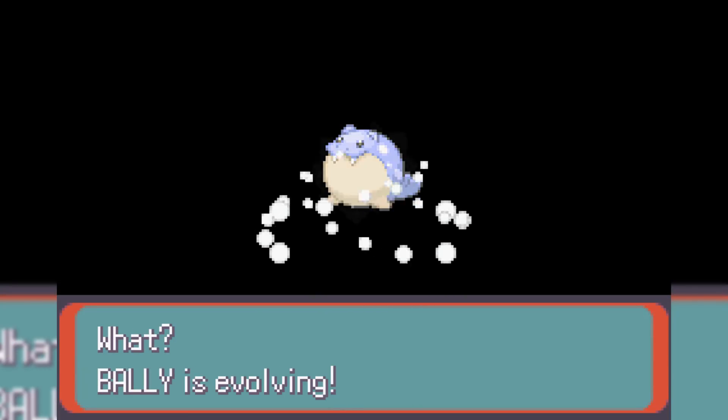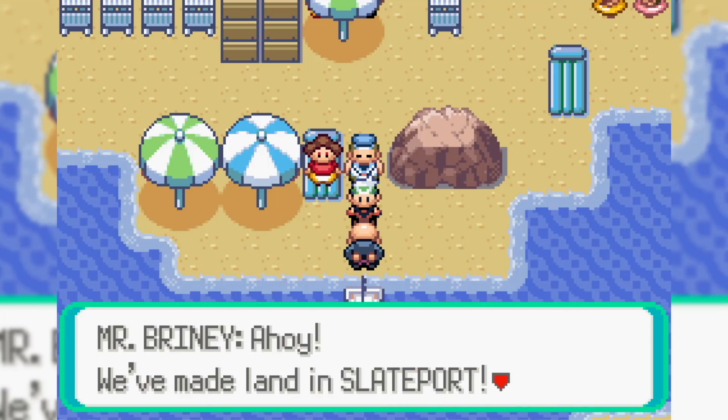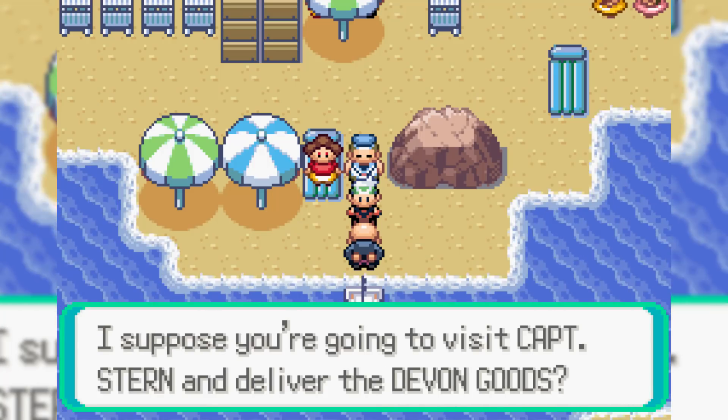We go into Rustfaro Tunnel and grind up Bali to level 25, where he evolves into Sealeo. We then take Mr. Briony's boat to Slateport, where the beach is absolutely littered in trainers.